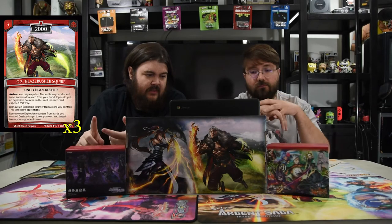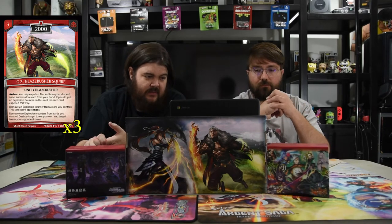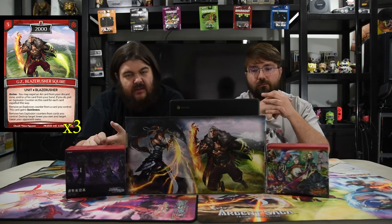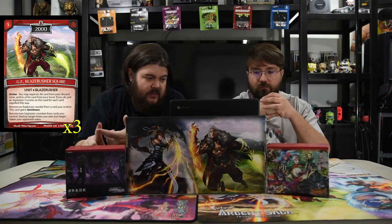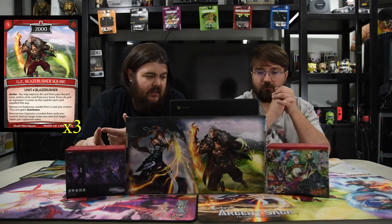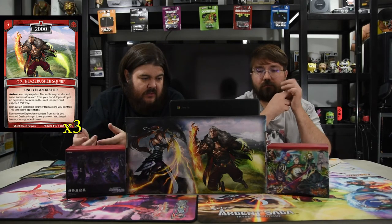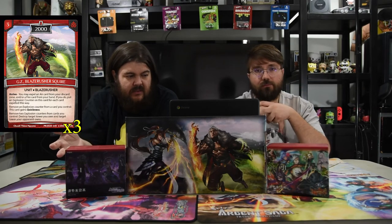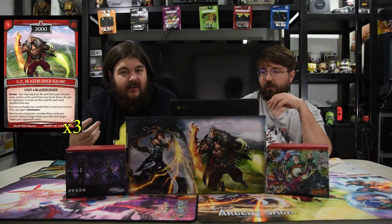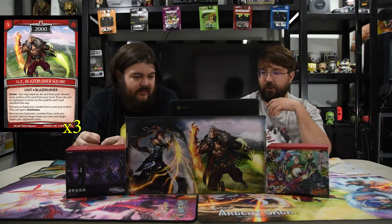Next is GZ the Blaze Rusher Squire — three mana for 2000. When he arrives, you may expel a fire unit from your hand; if you do, put an explosion counter on this card for each card expelled. For us, we're only getting the fire from hand, but that's fine. Remove an explosion counter from a card you control: this card gains Quickness — which is mostly what you'll do. You can also remove two explosion counters to destroy target tower and a tower your opponent controls, but most often you'll just use Quickness. Two thousand swinging is strong enough.